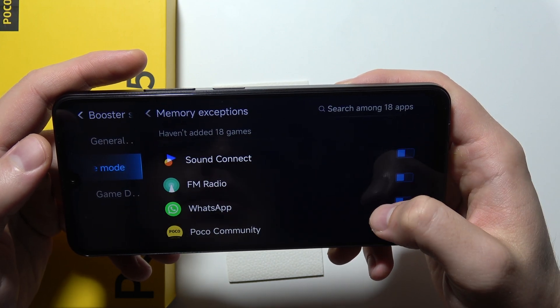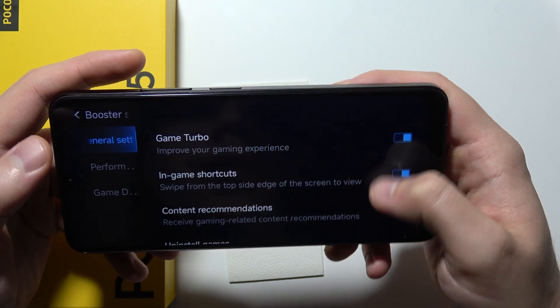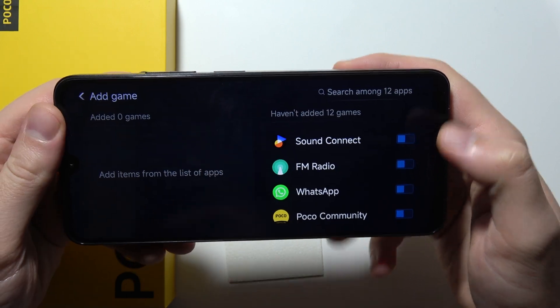And that's basically all the settings that you can find on this device. You can also find some memory exceptions, and here you can add games manually.